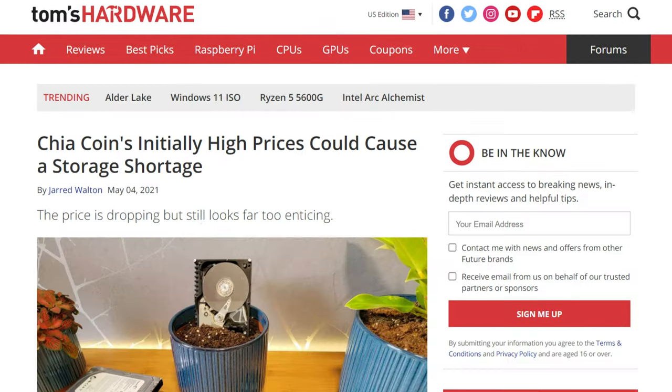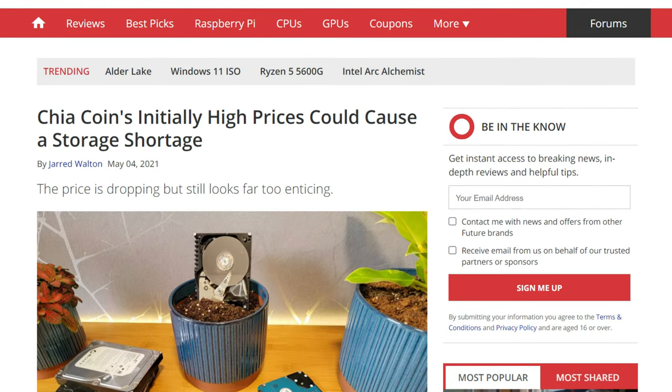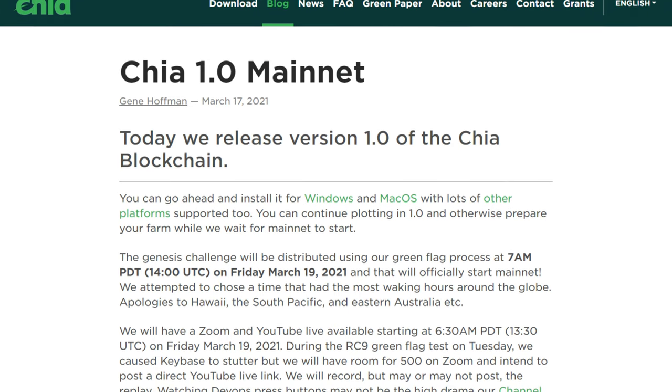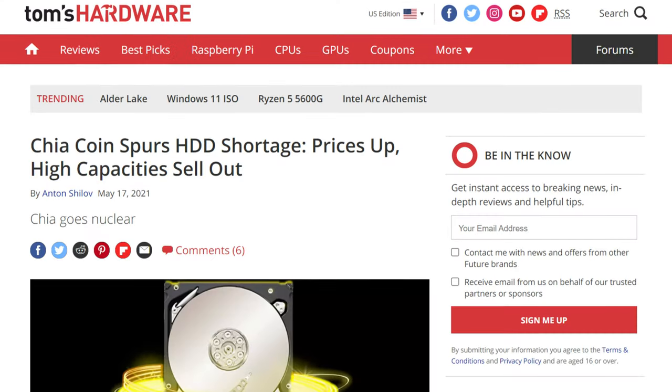It's been a few months since the storage crisis was supposed to happen. Back in May, the new Chia network opened to mine, or should I say farm, Chia coin. And since Chia is only farmed on storage, the conclusion was that storage would disappear from the shelves and prices would increase — kind of like what happened to GPUs. And it kinda did, sort of.